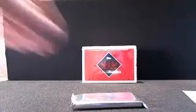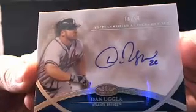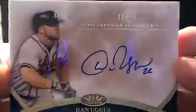One of these has a bunch of air in it — I think there's a bat knob in there. We got one real thick card in there, so we shall see. First one: Dan Uglow for the Braves, going out to Sean R. This is a super short print — 16 of 50 — Dan Uglow on-card auto. Slick looking card.